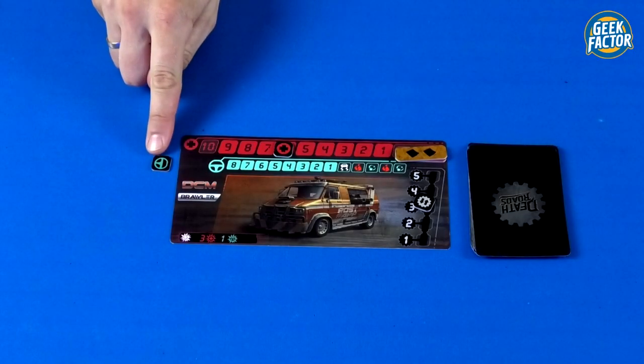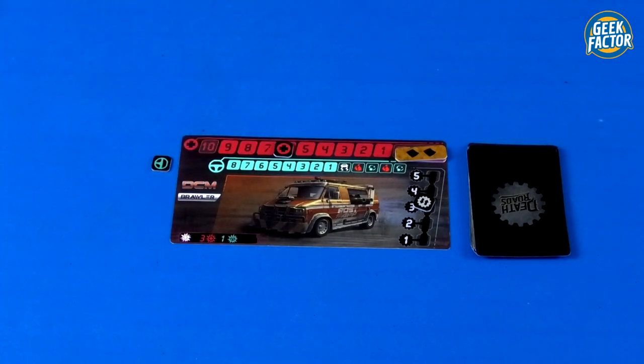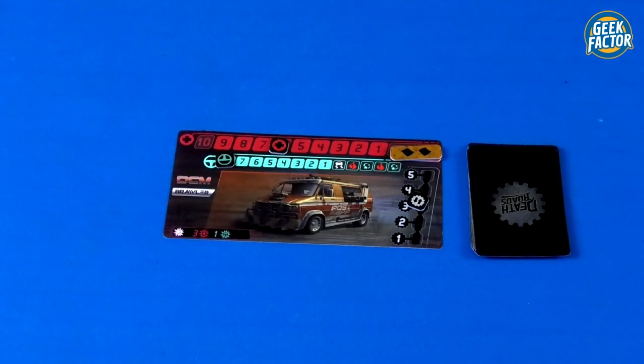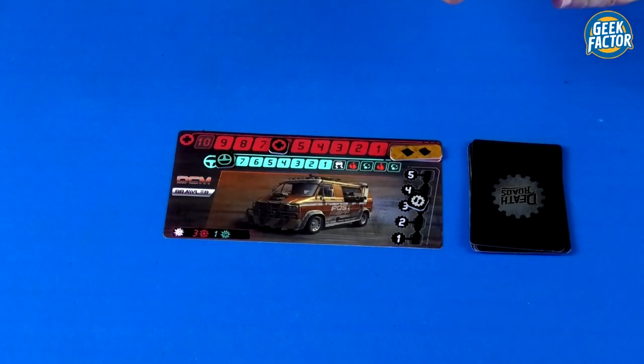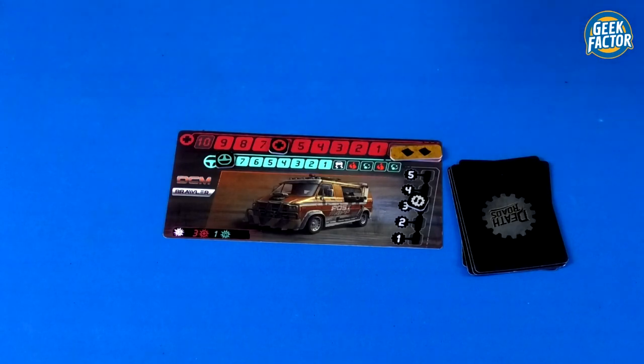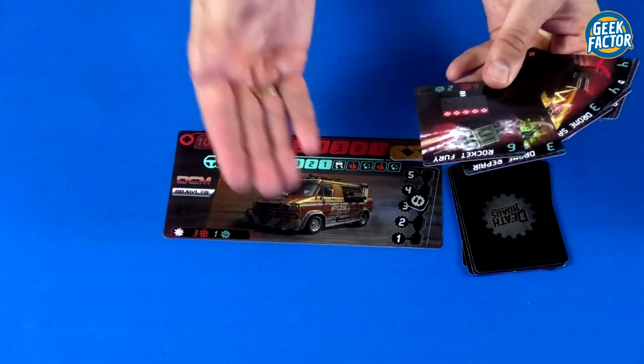After every player's handling drops below one and they resolve their skid, the race phase ends. Next is the resolve road event phase — simply resolve the event you revealed earlier, acting according to what the card says. Then comes the preparation phase: put your handling token back on the leftmost spot of the handling track, then draw cards back up to five. If you still have cards in hand, you can discard as many as you like and draw back up to five. If you're the last player standing or all event cards are flipped and you're in front, you're the winner.